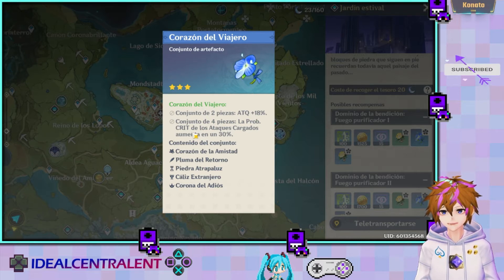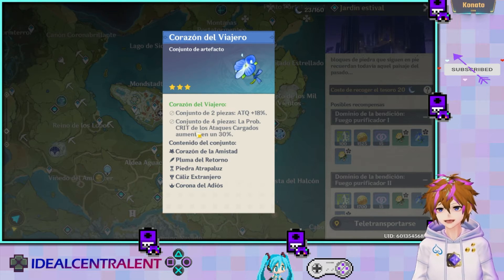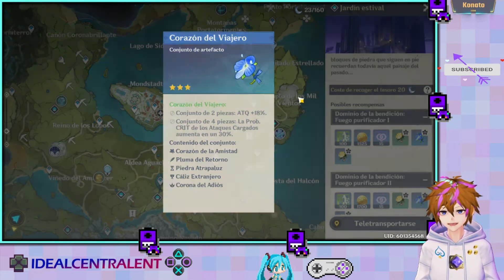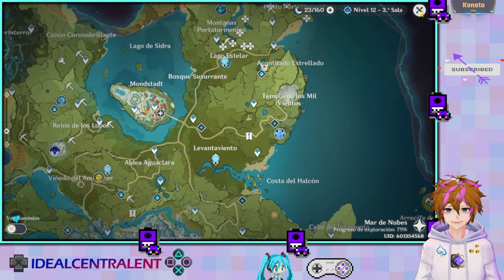O igual, si quisieran, incluso podrían tener los cuatro del Viajero, perdón, porque aumenta la probabilidad de crítico de los ataques cargados en un 30%, y aparte el 18% de ataque. Esa vendría siendo la sección de early.